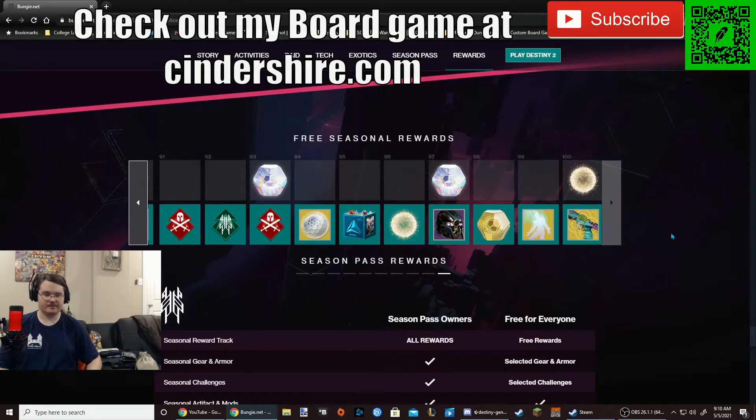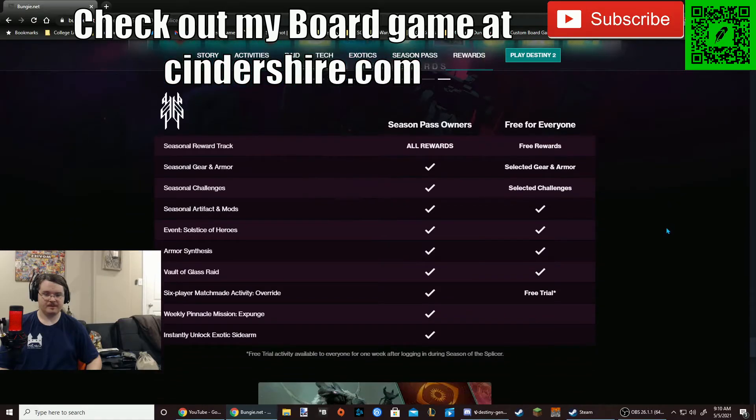Here is the difference between season pass owners and free for everyone — seasonal reward track. They're doing the six-player matchmade Override with a free trial. I really appreciate that — free trial activity available to everyone for one week after logging in during Season of the Splicer. I feel like they should do more free trial type stuff. The game is marketed as a free-to-play game. These two things — the weekly pinnacle mission and the matchmade activity — better be really good, because that's really what you're paying for, and honestly you're not paying for much.